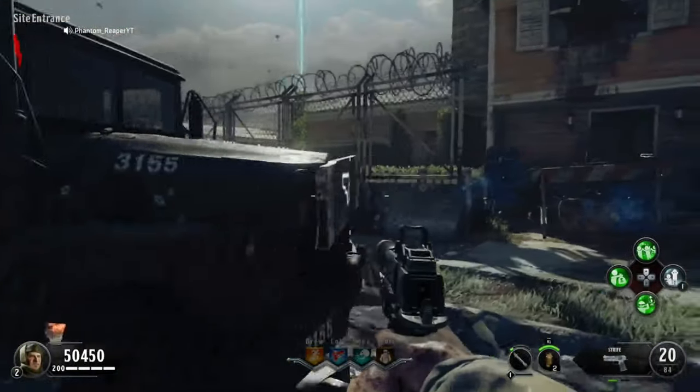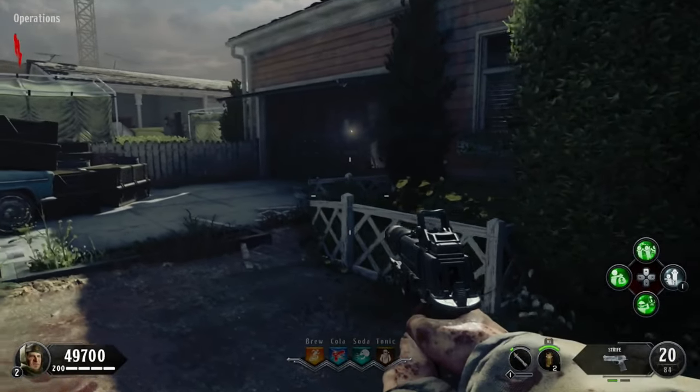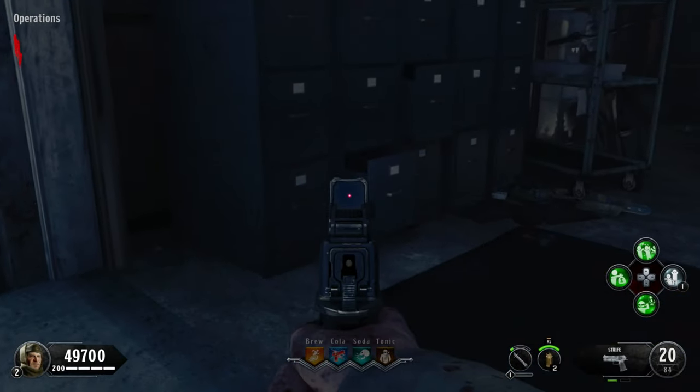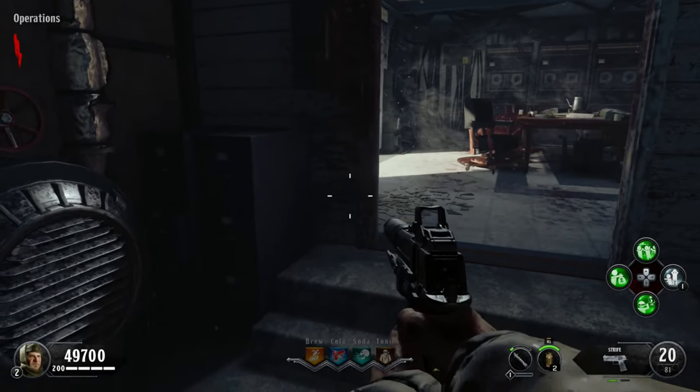The first part of the shield will be right here in the operations center, next to the drawer. It's pretty easy — you just need to buy it for 500 points if you're playing solo, or 750 points if you're playing with people.